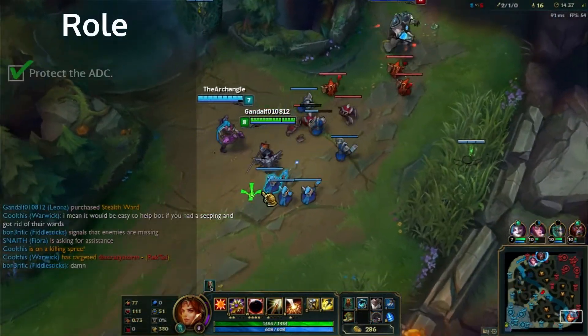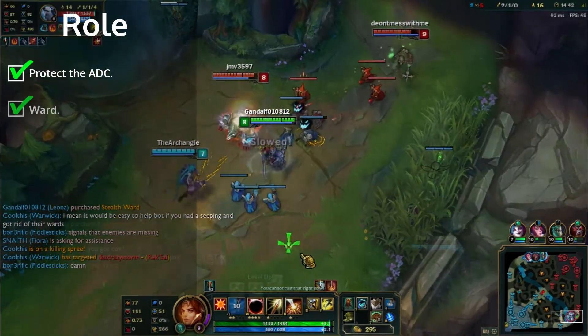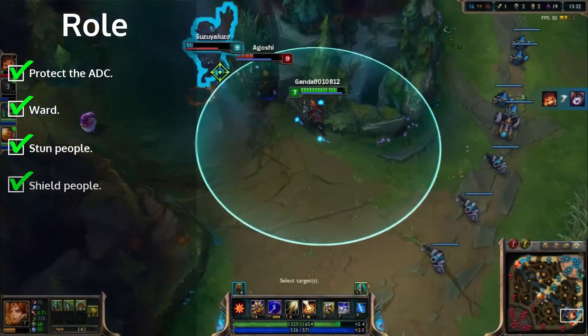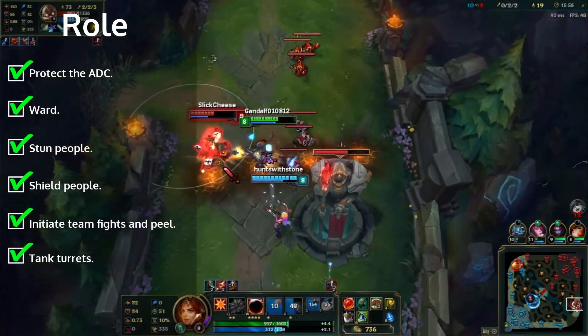Know your role. As Leona, at all times, protect your ADC. Make sure to also ward — buy a Sightstone if needed. Stun people. Shield people. Tank turrets. And initiate teamfights and peel. They can't kill you.